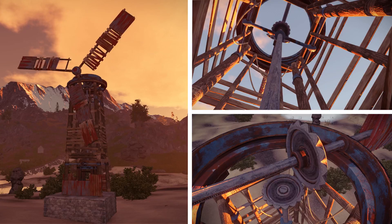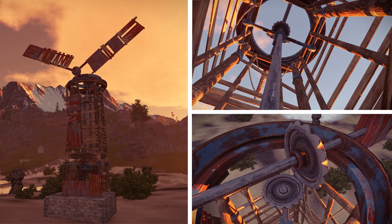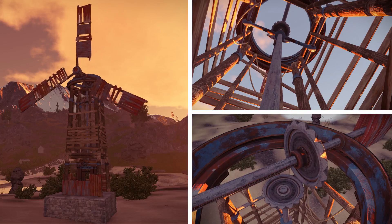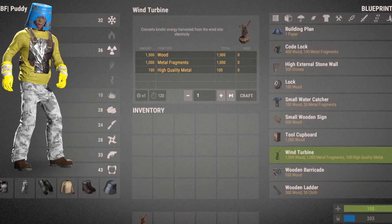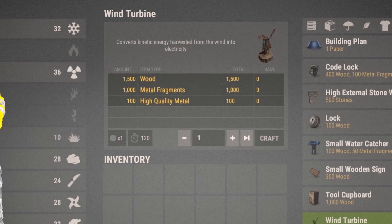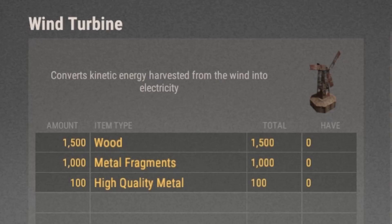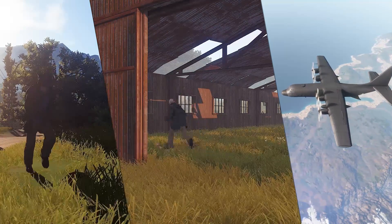One of the more interesting additions has been the wind turbine. Not sure if it's going to make it in this week, but the model is in game and looks awesome. The wind turbine generates electricity — what for? We're not sure yet. It costs 1500 wood, 1000 metal frags, and 100 high quality metal to craft, and must be found from an airdrop, barrel, or rat town.